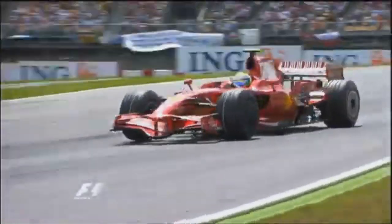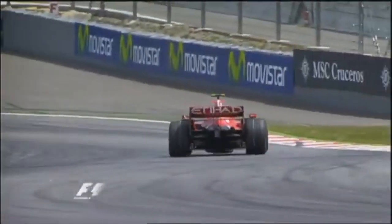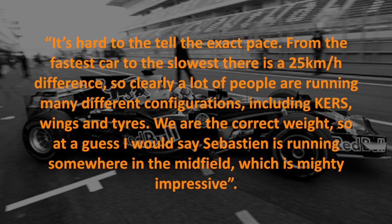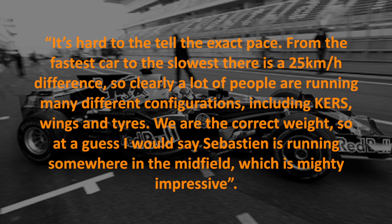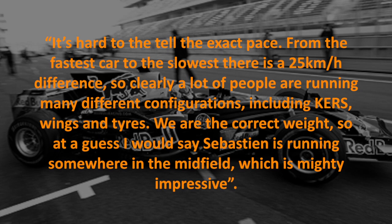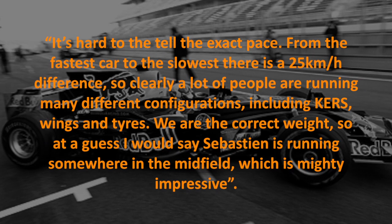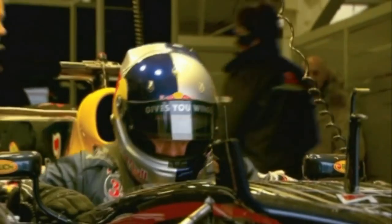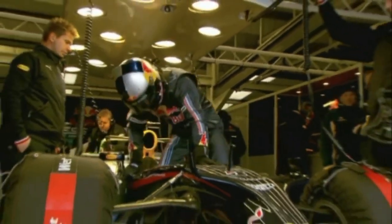Whilst it's unfair to directly compare Loeb's lap times to those from that Grand Prix, it's worth noting that his best lap would have placed him 19th out of 22, although only 0.7 seconds away from David Coulthard's Red Bull, who qualified 17th. Casanova admitted it was hard to tell the exact pace given the 25 km/h difference in speed between the fastest and slowest cars, with many running different configurations. At a guess, he said, Sebastian was running somewhere in the midfield — which is mighty impressive. Loeb was quick to play down his performances while remaining optimistic that there was more to come.